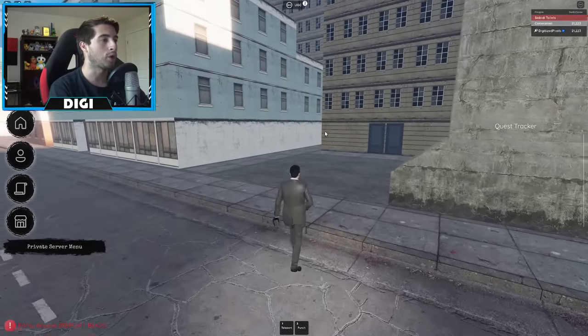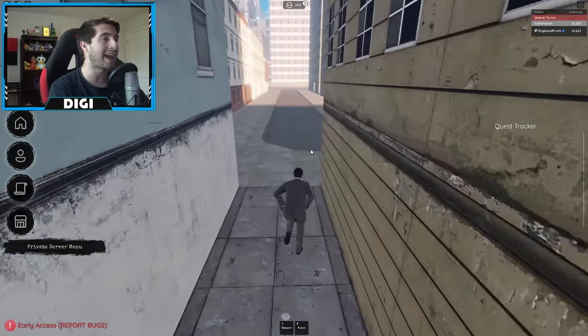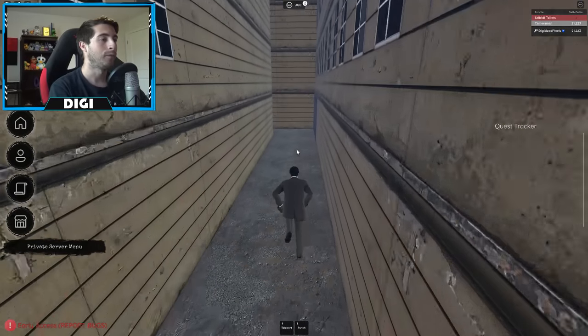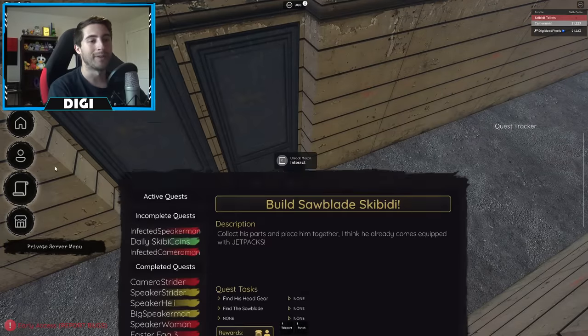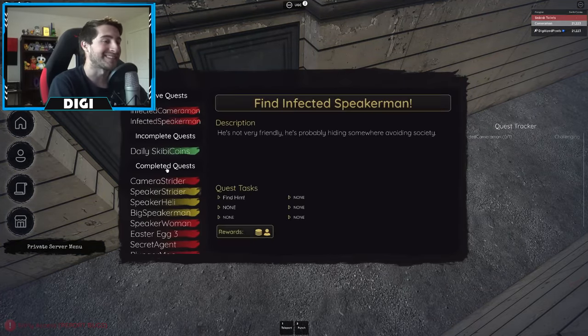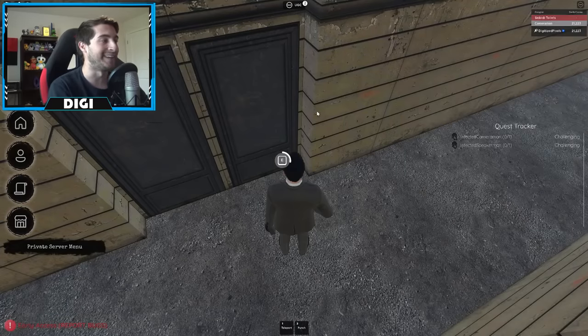Go over into this alleyway, then exit the alleyway and go to your right. Follow this alleyway and at the dead end look over to your right - there's a little mini infected cameraman. Also make sure you activate your quests, make sure you do that, and then go ahead and get infected cameraman.